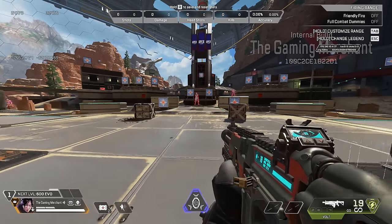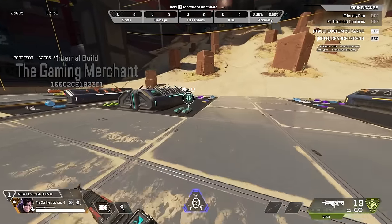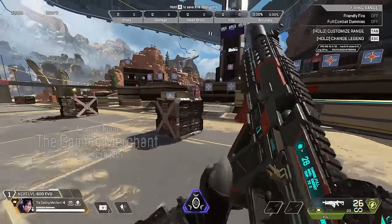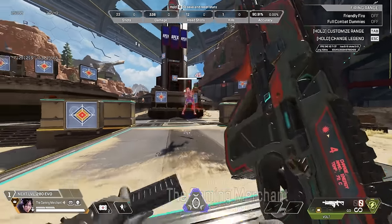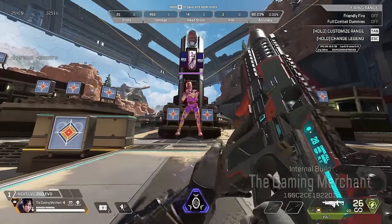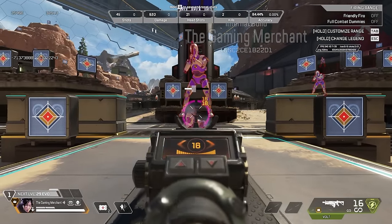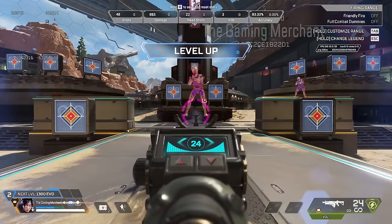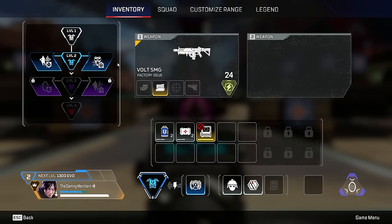Here's the crazy thing — look at how much damage it takes to go from level one to level two evo. In the past it was around 200, but now it is 600. Once you reach a new level, you need 1300 damage to the next tier, and then you can choose your first perk.